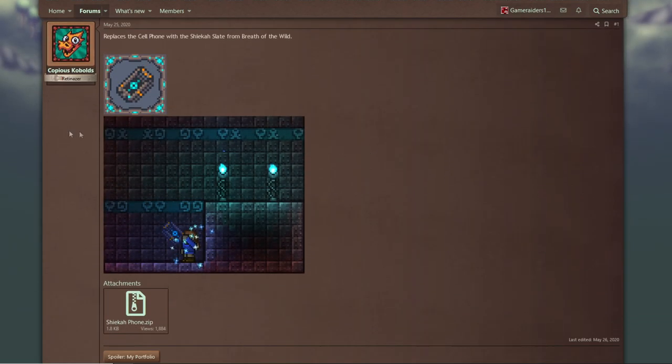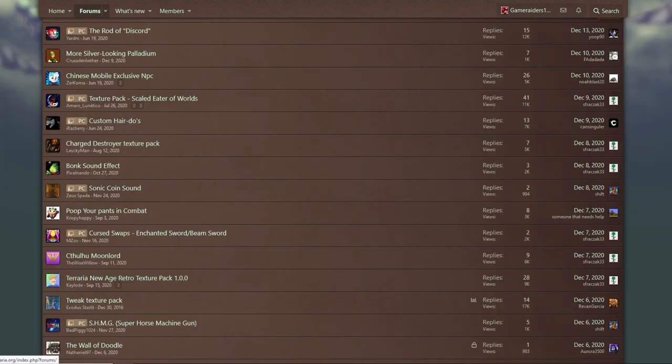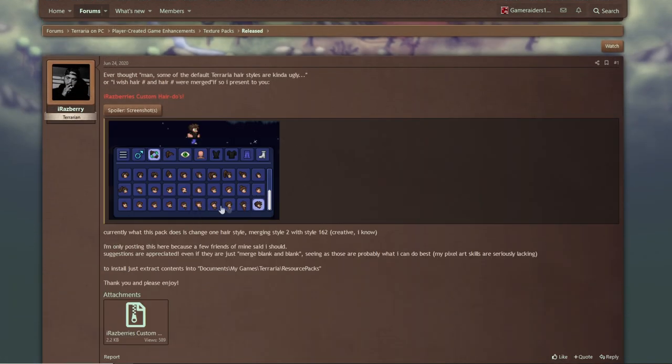Another one from Copious Kobolds — this one replaces the Cell Phone with the Sheikah Slate from Breath of the Wild. Since I downloaded the other Sheikah one, I just have to get this one too.